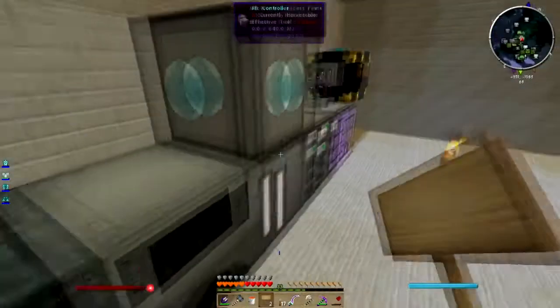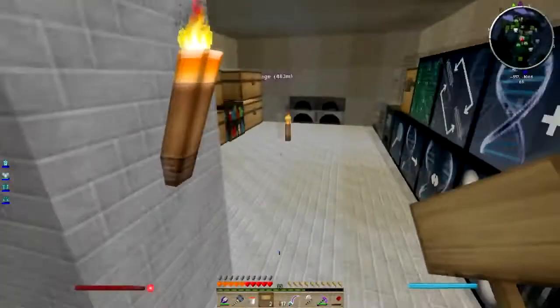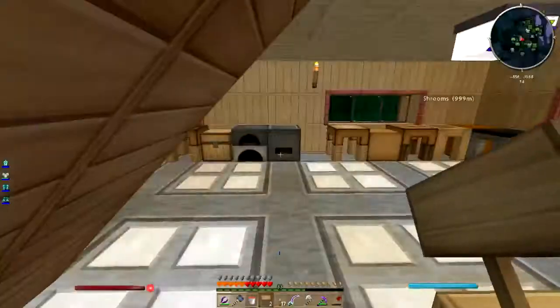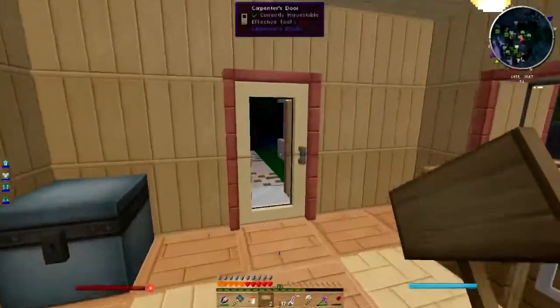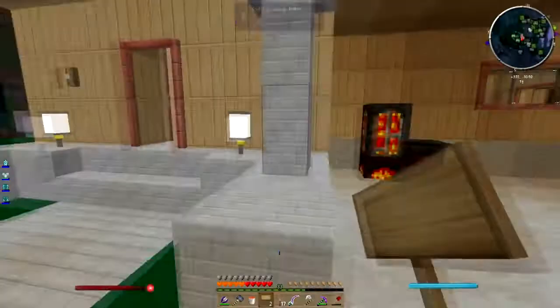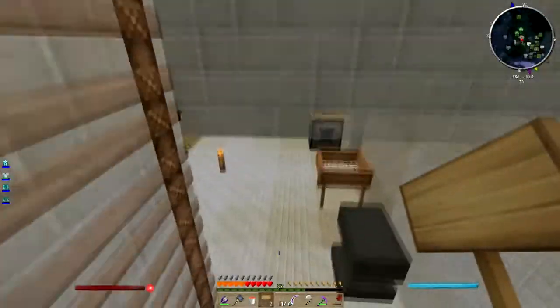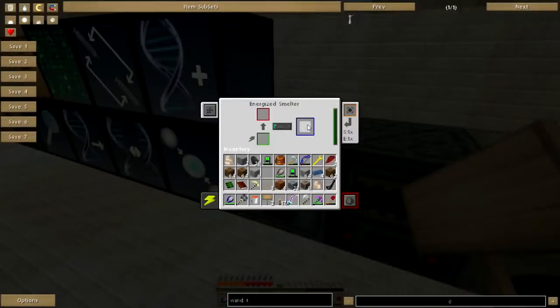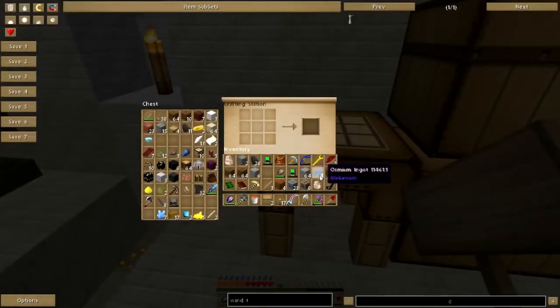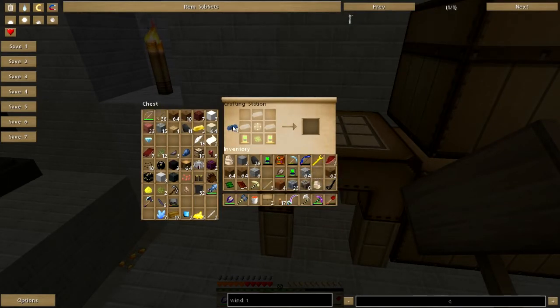I've got too much junk — take my junk, take this junk, take that junk. Actually give me that junk back, I may need it. Let me check on the crucible furnace — not hot enough yet, but it's not done burning that coal coke so, yeah, fine. Osmium — let's make a wind turbine. Snap, I've put all my enriched alloys away.